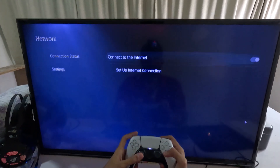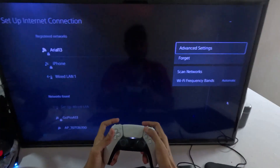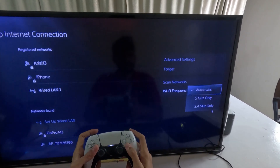Now go back to Network and select Settings on the right side. Choose Setup Internet Connection. Press the Options button on your controller on your internet connection — this is the Options button — and you can access the Advanced Settings. Before Advanced Settings, select the frequency and choose Automatic for it.